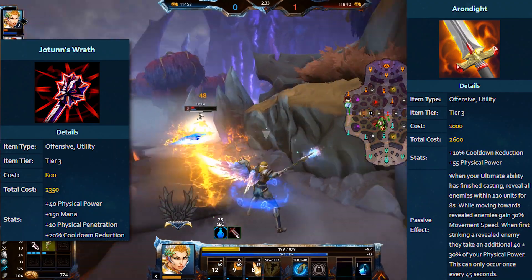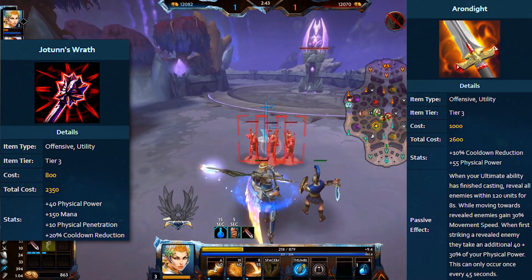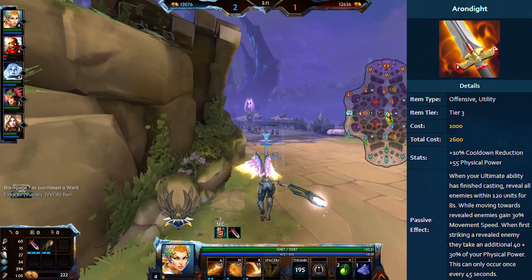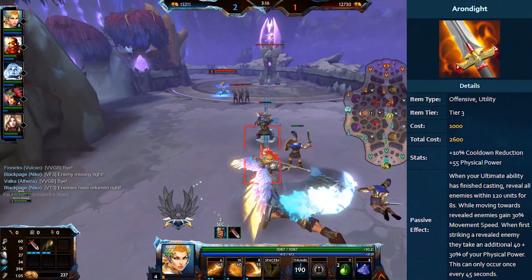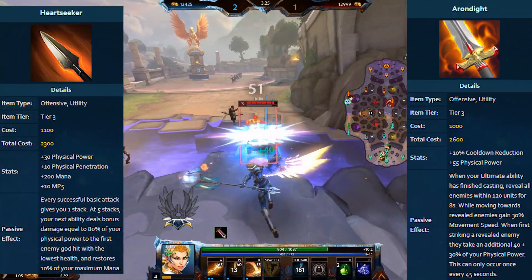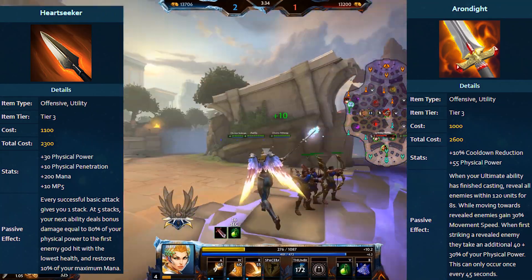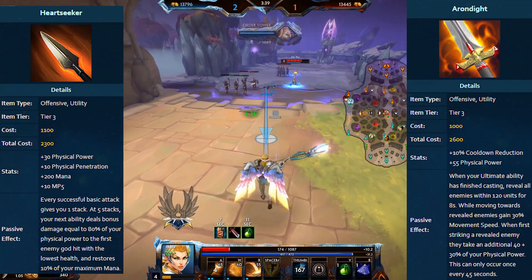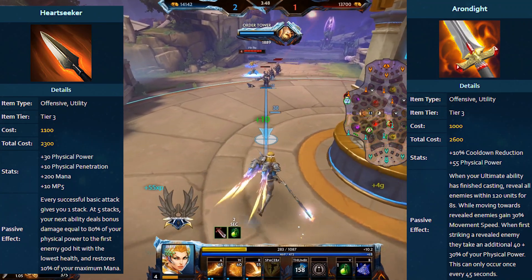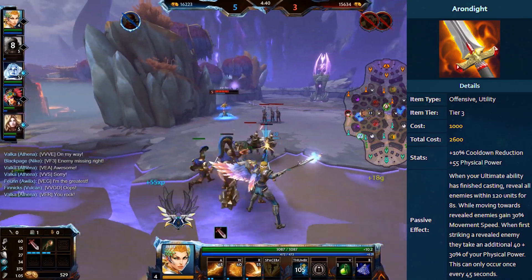Jotunn's Wrath definitely comes out on top for damage, especially in early stages of the game, and it also has double the cooldown reduction. What Jotunn's Wrath doesn't have is Arundite's passive, which is more similar to something on Heartseeker. The passive is: when your ultimate ability has finished casting, reveal all enemies within 120 units for 8 seconds; while moving towards revealed enemies, gain 30% movement speed; and when first striking a revealed enemy, they take an additional 40 plus 30% of your physical power. Comparing to Heartseeker — similar power, 10 physical penetration, 300 gold cheaper, and you get bonus ability damage equal to 80% of your physical power, versus Arundite's 40 plus 30%.